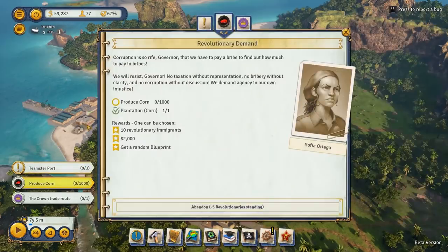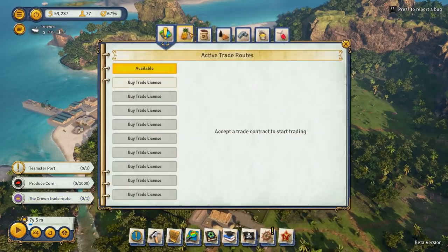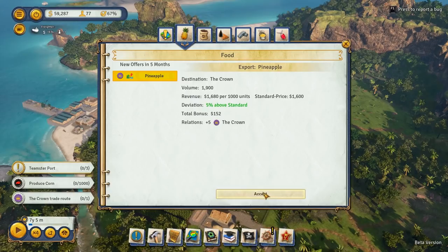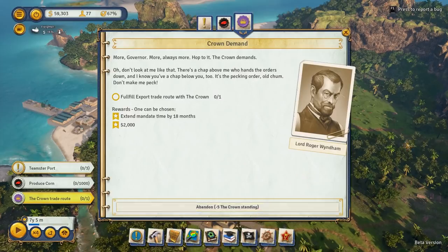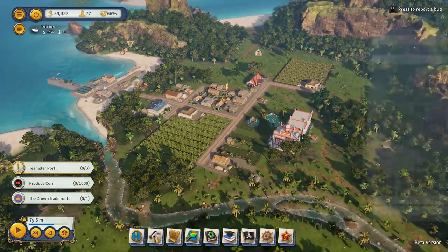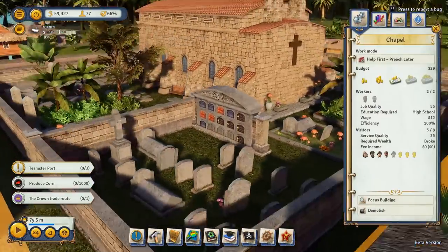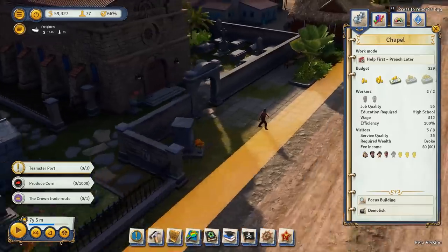It seems like we're just going to produce corn at some point at massive rates. Crown trade route — fulfill export trade route with the crown. Pineapple. I need to get the pineapple. Do I have a pineapple area? No. I love this chapel. Too much detail.